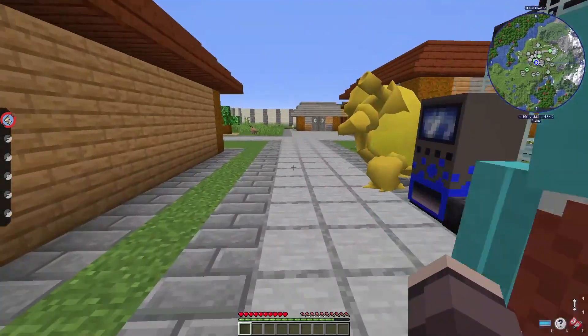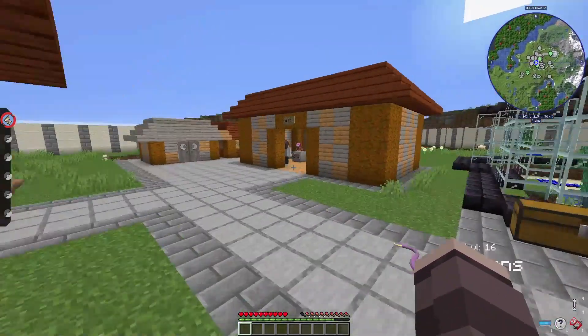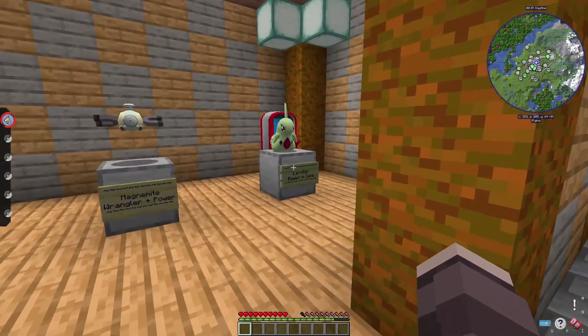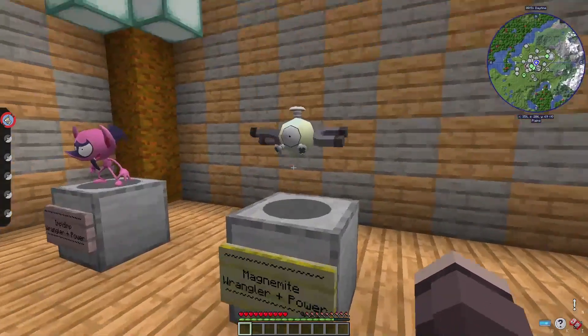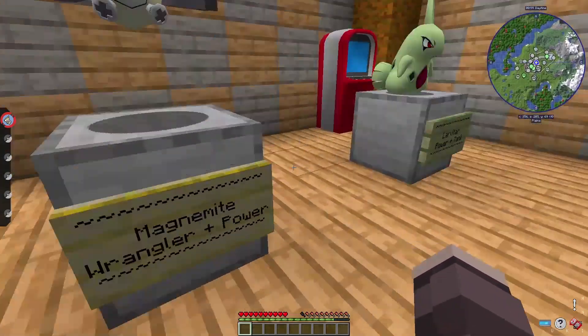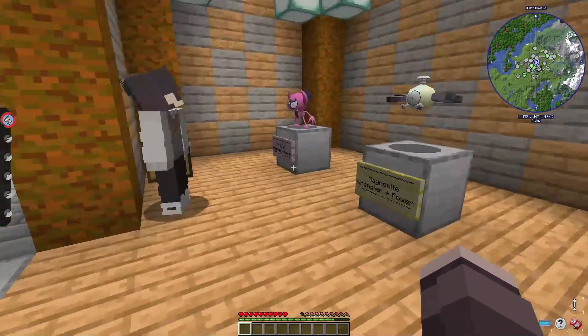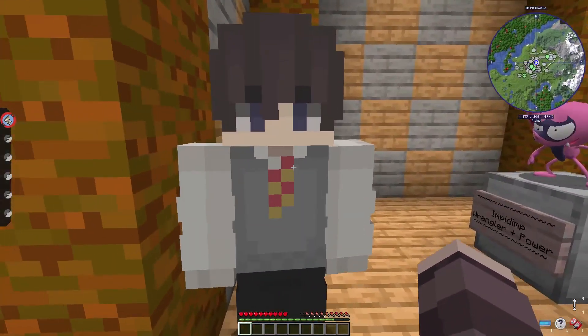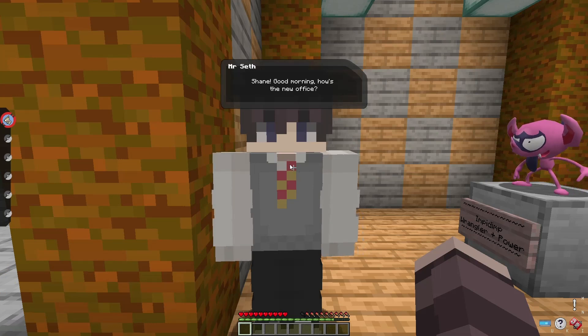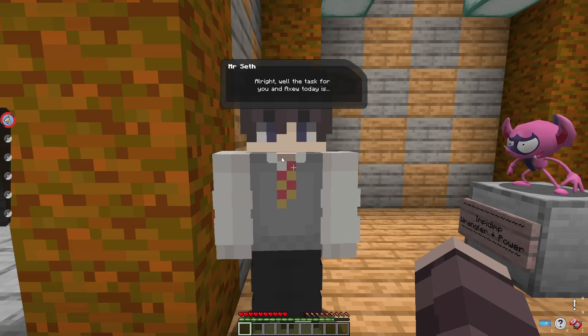Let's check on Mr. Seth. The clubhouse has new items: Pot Lavatar, Shiny Magnemite, Impudent Wrangler, plus Power Plus Tag. That's sick! Mr. Seth, do you have anything for me to do today? Good morning! How's the new office? It was pretty good, it looked sick, I like it.